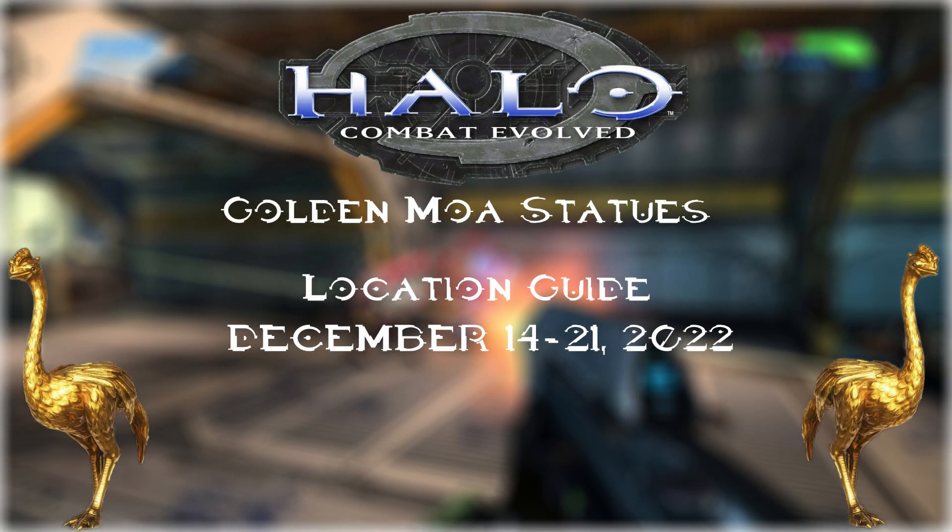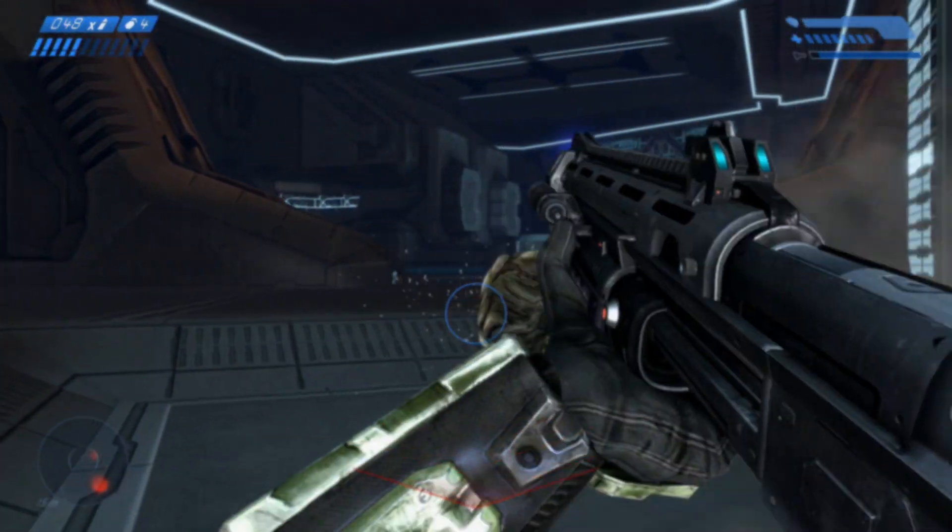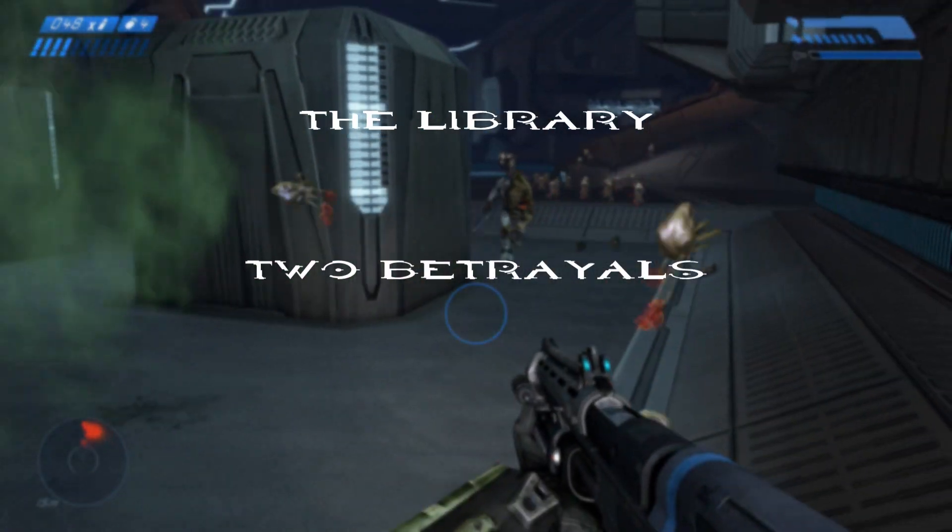Hello everyone, welcome back to another Achievement Eagle Center guide, where we're playing content with wider variety tutorials, achievement guides, and much more. As of today, we're going to find the MOA statues for Halo CE for December 14th through December 21st of 2022. You can find these on the 7th, 8th, or 9th mission — these are the Library, Two Betrayals, and Keys.